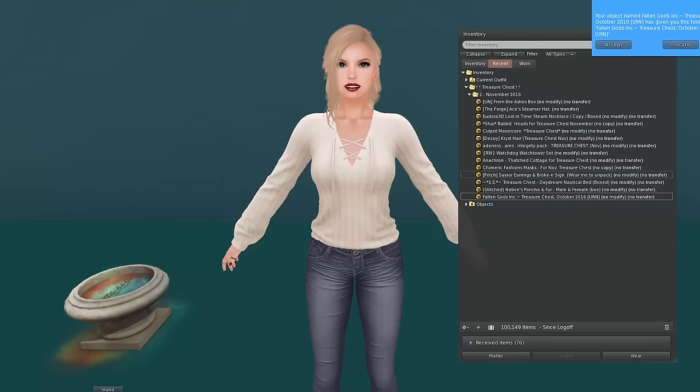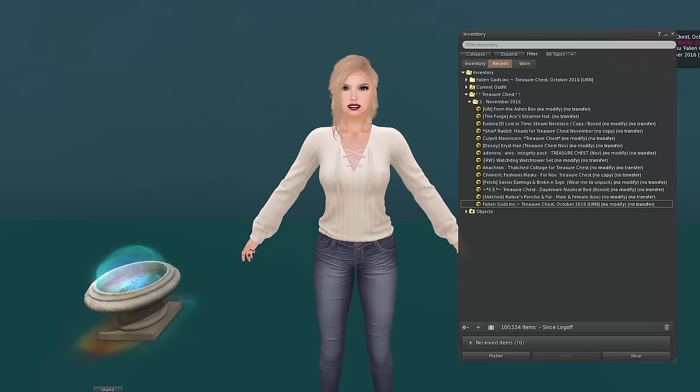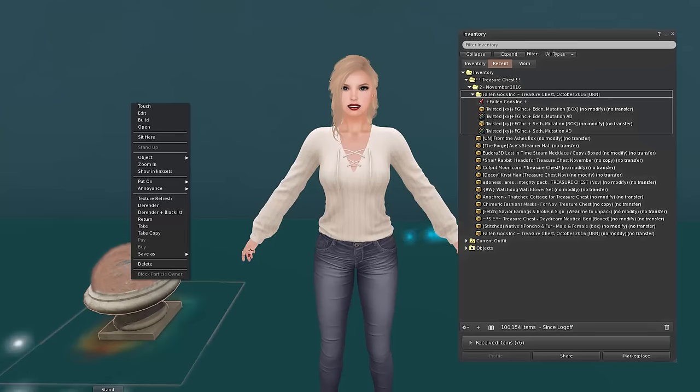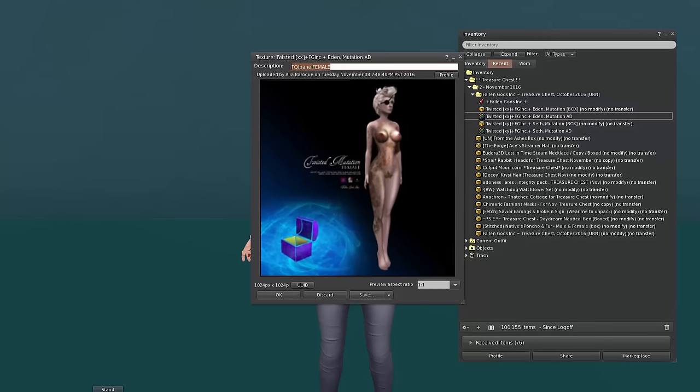I like their box that they give with the stuff. So what do we have here? We have got something called Twisted. We have Twisted XX and Twisted XY — like the chromosomes. Cool. We'll check this out. So this is for the female called Eden and the other one is called Seth.